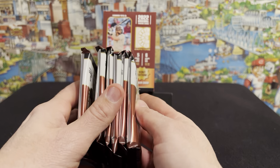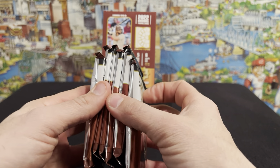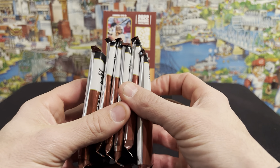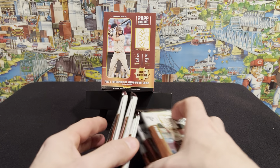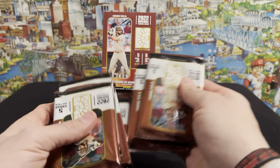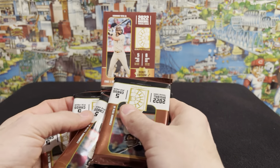Let's see here. We may have got an auto because these all feel pretty similar in size. So we'll just mix them up. Let's see what we do here. We'll do three and three.